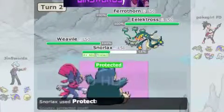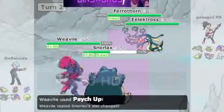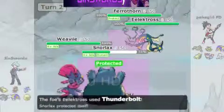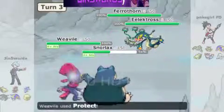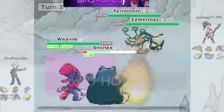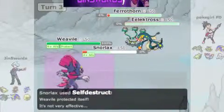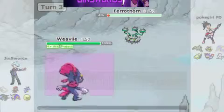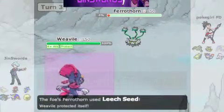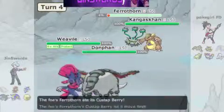But his Ferrothorn actually goes for Leech Seed, so I'm like, alright, that's fine. I go for Protect and then Psyche Up, knowing I can take a Leech Seed, and it works out perfectly. His Ferrothorn goes for Protect as Electross goes for Thunderbolt. Even with Electro Gem, Snorlax is able to take that, get off the Self-Destruct, destroy that Electross, and almost take out that Ferrothorn — which is really impressive because Ferrothorn not only resists, but it also doesn't get the half-defence drop from previous generations.